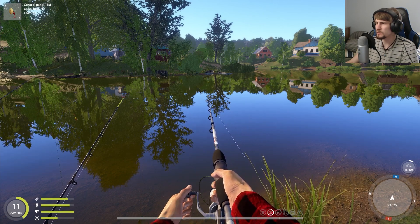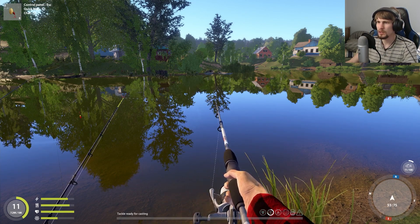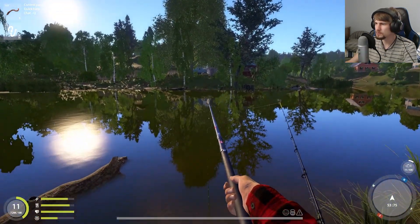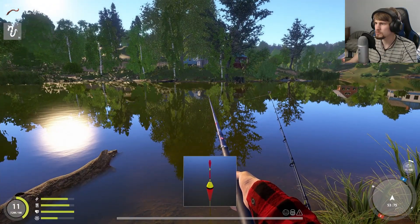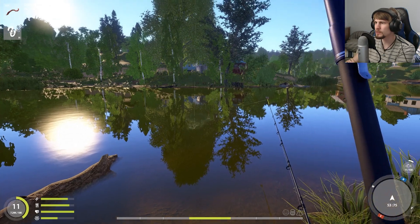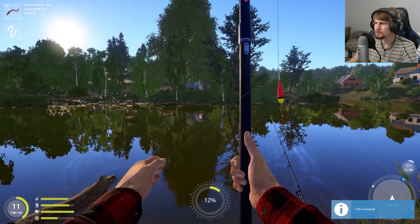Nothing hit on the spinning rod here. Maybe I tried it one way — we'll try it the opposite direction next. I do see our float is having a little bit of interest. Come on, give it a good tug. I want something a little more definitive to act on. Like that — okay, what do we got? Oh, that's actually a bit of a chunky one — 521 gram Crucian Carp. Not bad.